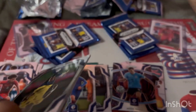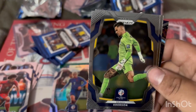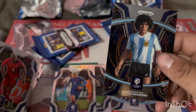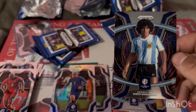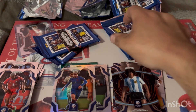Starting off with Pervis Estupinan for Colombia, Ederson for Brazil, Jose Cordoba rookie card for Panama, and a very nice Diego Maradona insert. I might actually replace my Futera Maradona with this one — it's a nicer looking card.